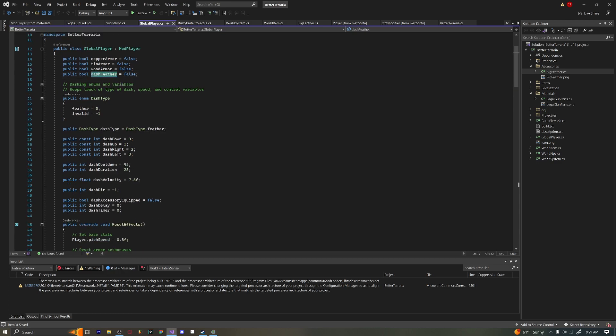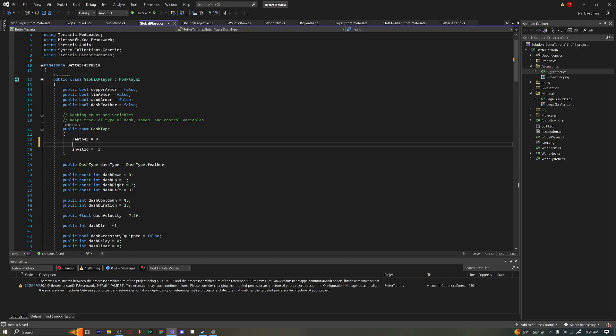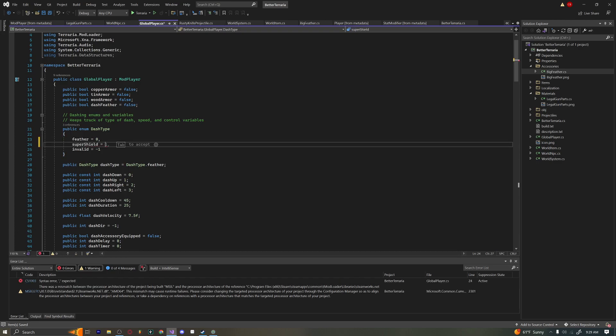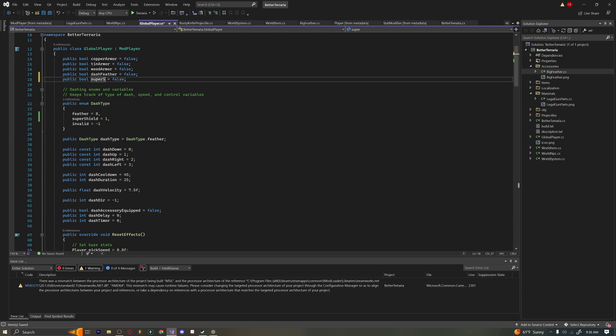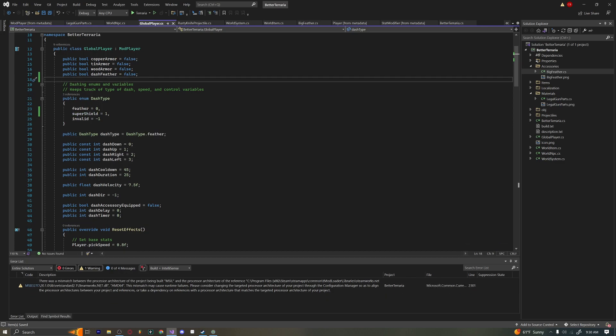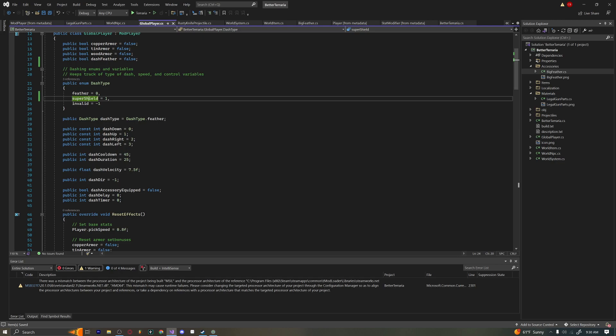Back in our global player, we have our dashFeather and dashAccessoryEquipped. The first thing we have is our enum DashType, and because I only have one dash currently I only have Feather — but say I wanted to add something like a Super Shield, I could just add super shield equals one. Then if I have my super shield accessory equipped, I'd just change the dash type to DashType.SuperShield in a switch statement.